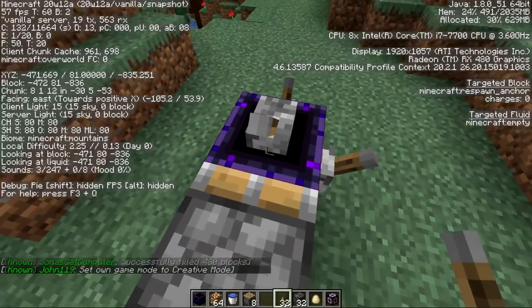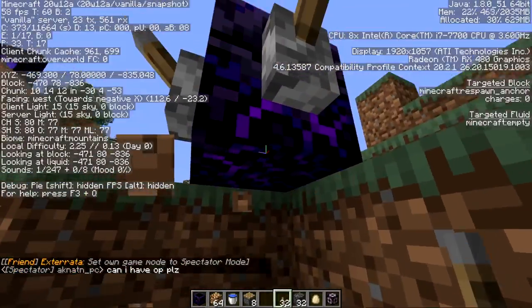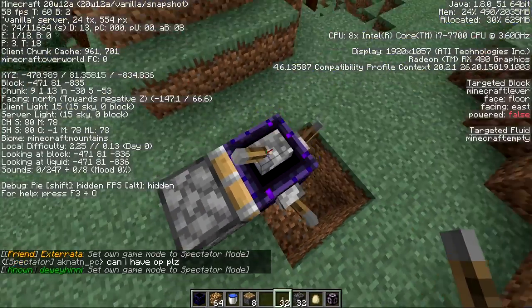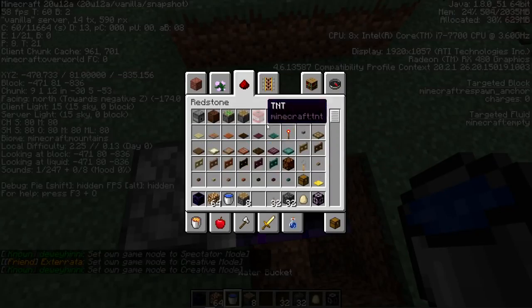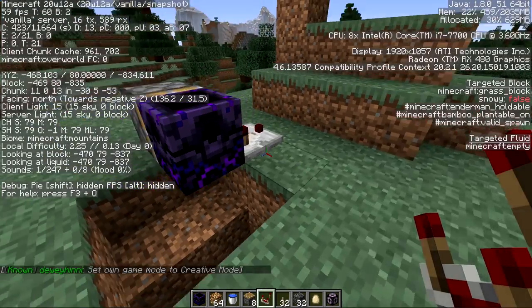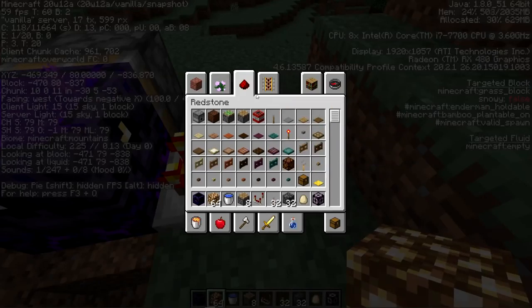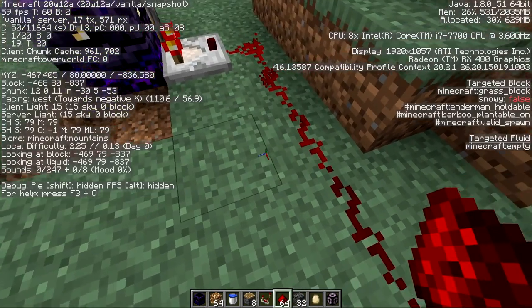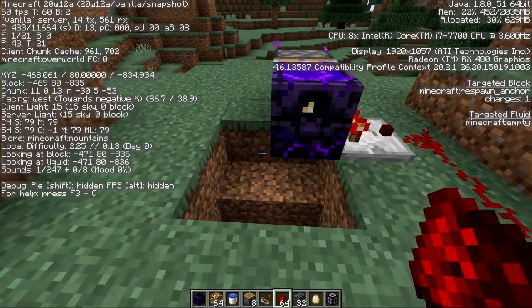Can I put levers on top? Yes. So this is like a full cube — it's not like a cauldron where you can fall into the center; it's solid in there. We can go ahead and stick a comparator out the back of it. So right now it reads nothing. We charge it once — what signal strength does it produce? A single strength of three with one charge.